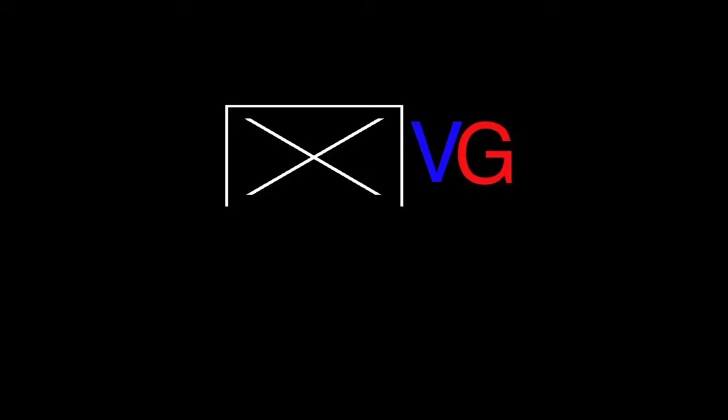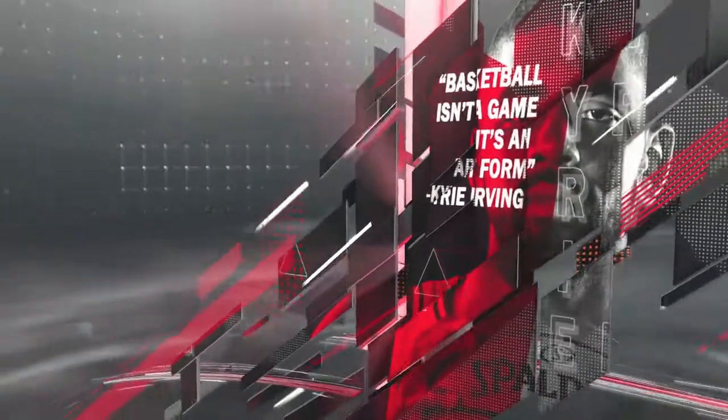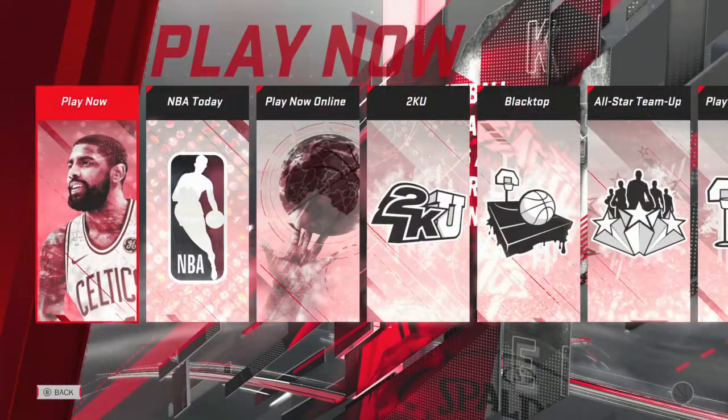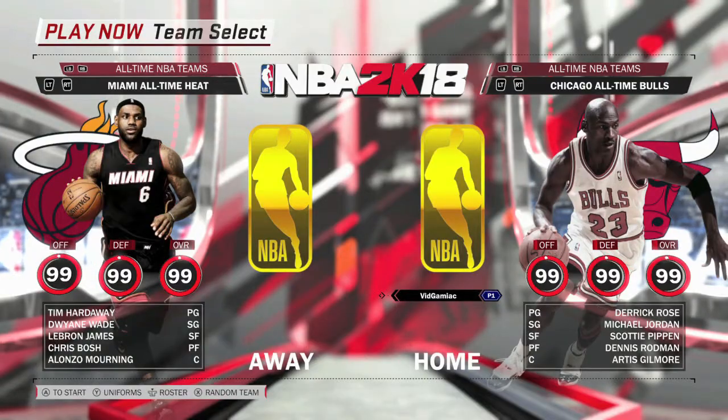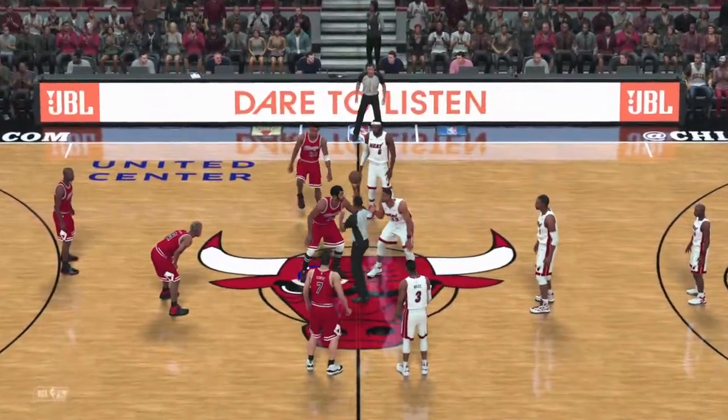Hi everybody, it's Sean here from thegamiac.com. Here we are today back in 2K18 grabbing the Like a Top achievement. This is to do a spin move. What you want to do is head into a Play Now game. You can do this against the computer if you really want to, but just pick anyone for your team. You have to be on offense to get this achievement, so make sure you get the opening tip or just get the ball eventually.